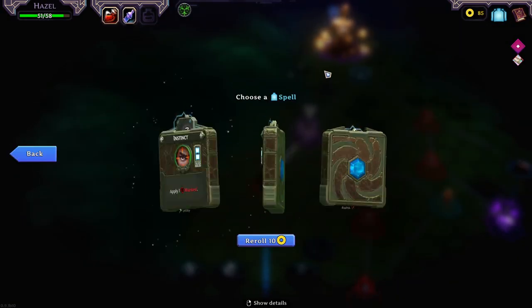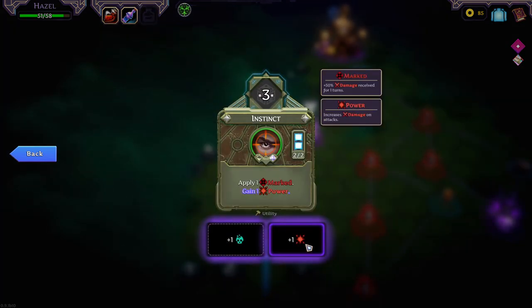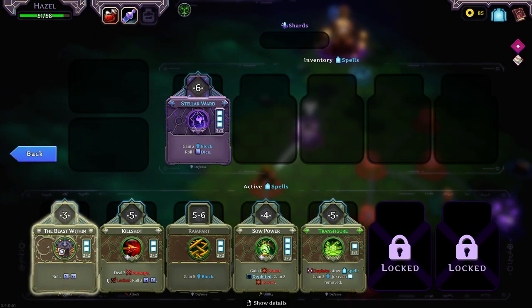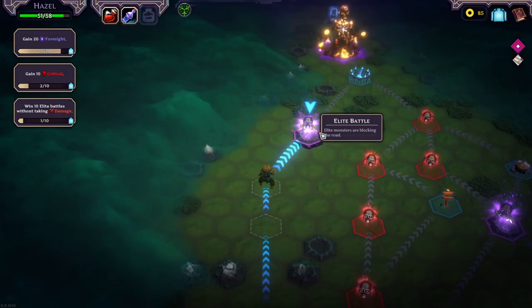Roll three dice, lose three health — Wild Strikes. No, decent but no. Could try and reroll once here. Marked ain't bad, is it? I don't quite know where it fits though. Not sure you're entirely needed now. Could reroll once? Take it, but I don't think we're going to want to use it. Second elite, let's go for it.